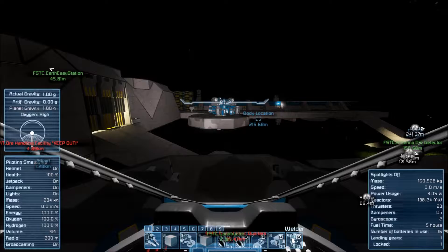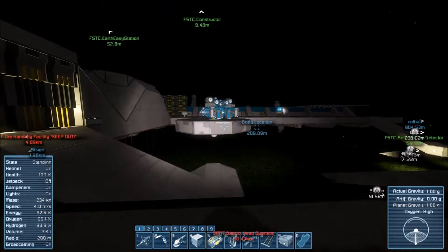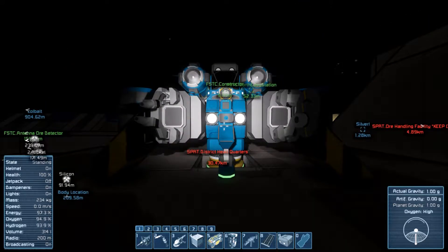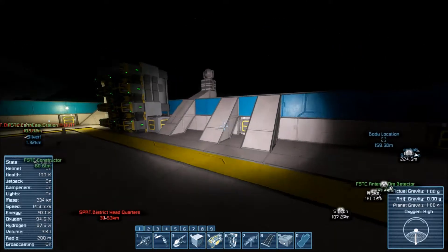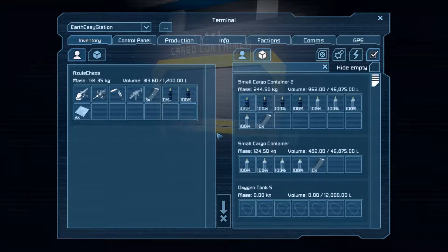We are back for another episode of Lone Wolf. Last I remember, we are running out of power - it just got dark and I need more power cells. Let's go check on our power cells and see if we can make more. We need to make some more batteries.